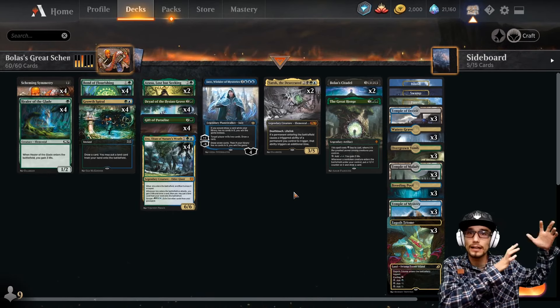Two copies of Bolas's Citadel — costs six with three black mana sources. You may look at the top card of your library at any time, play lands and cast spells from the top, and when you cast a spell this way pay life equal to its converted mana cost. You can also tap it and sacrifice ten non-land permanents — each opponent loses ten life. A single copy of the Great Henge costs nine, but X less where X is the greatest power among creatures you control. Tap to add two green mana and gain two life, and whenever a non-token creature enters under your control, put a +1/+1 counter on it and draw a card.